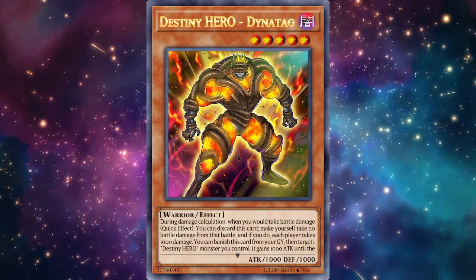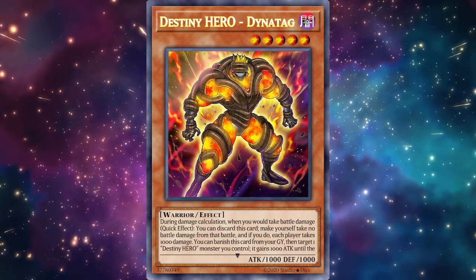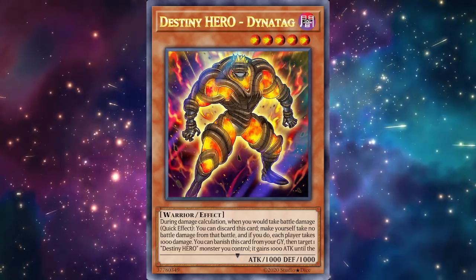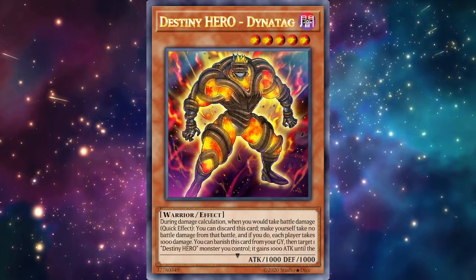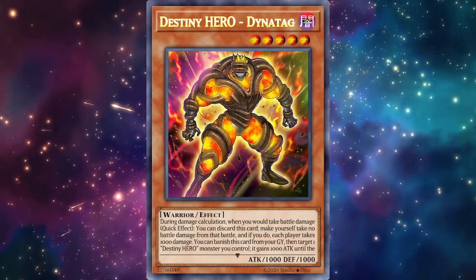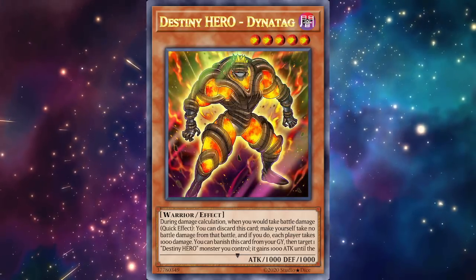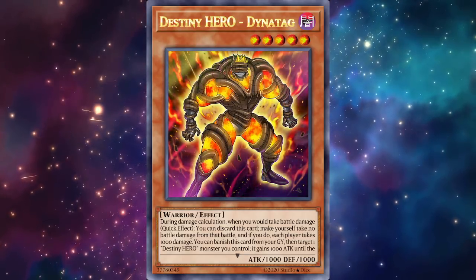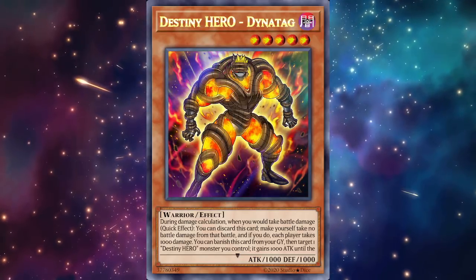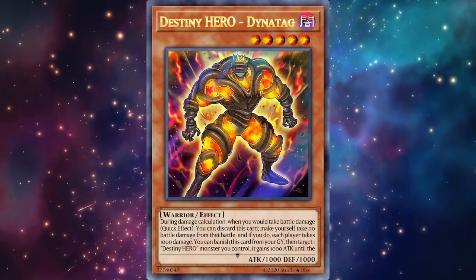You're going to be playing Celestial, Malicious, Dynatag, and maybe Plasma — four good names to go into Dystopia since it requires two Destiny Heroes. Dynatag is a Level 5 but is extremely useful in the graveyard and in the hand, so you don't really mind drawing it. Among all the cards I'm listing it may be the weakest, but it's extremely important for getting a consistent Dystopia disruption, because you don't want to be playing field spells or equip cards to manipulate Dystopia's attack.